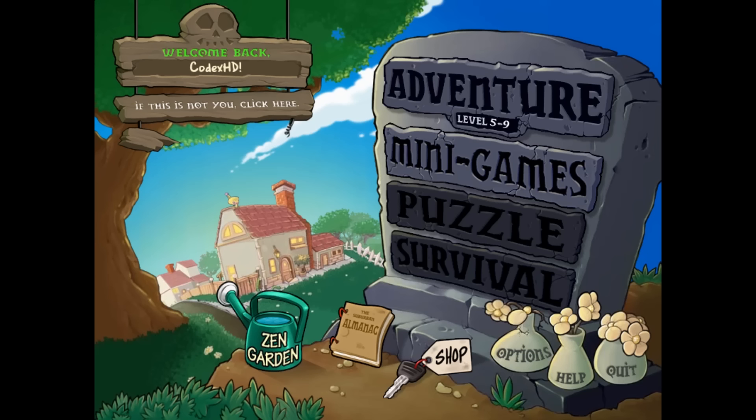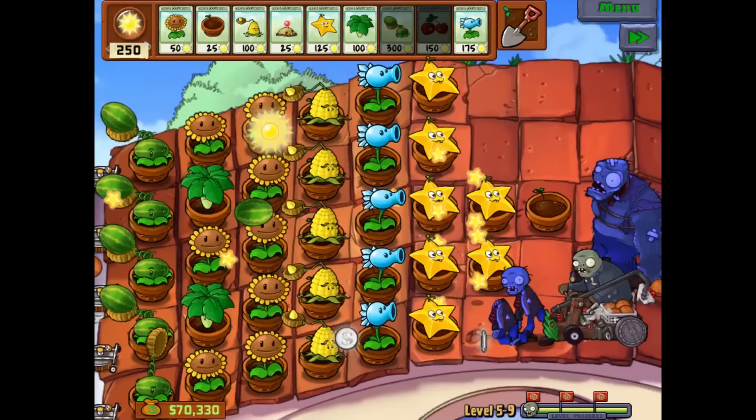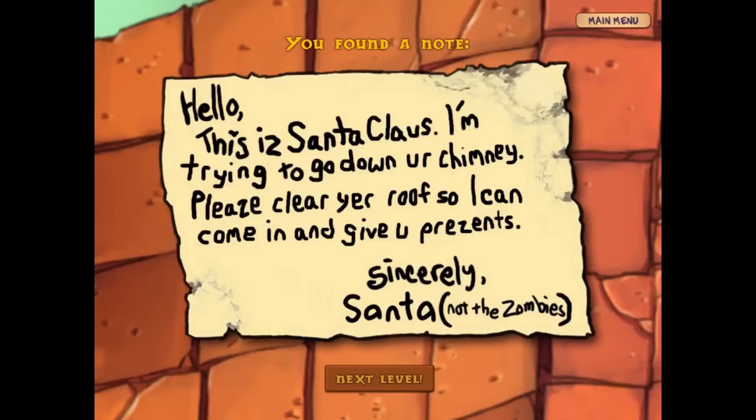We're gonna start with level 5-10. We're close to being done with 5-9, still the same old, nothing to worry about. Let the real fun begin now. Hello, this is Santa Claus. I'm trying to go down your chimney. Please clear your roof so I can come in and give you a present. Sincerely, Santa — not the zombies.